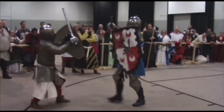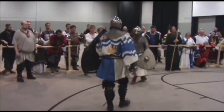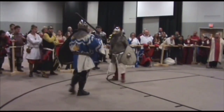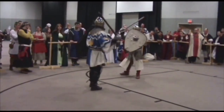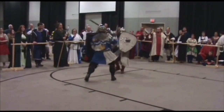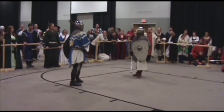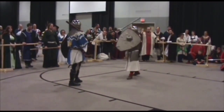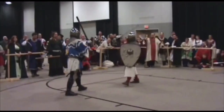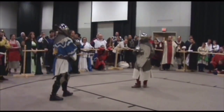It feels like a couple inches less on those blocks and they'd be landing. I wonder if it's a bait — you present the openings you want people to strike so you're able to block them better. It's a strategy. I would love to hear him describe why he's got the shield that way. He's obviously a top-tier fighter, so he's got good reasons.